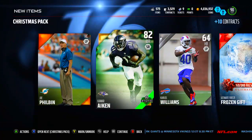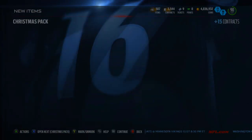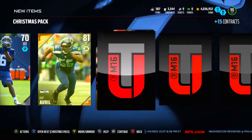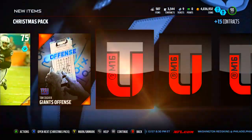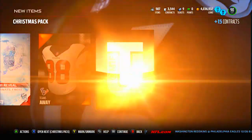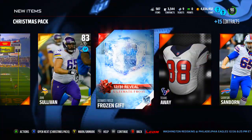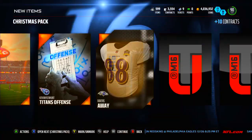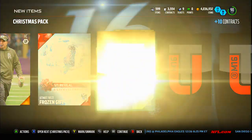I loved last year guessing at what the things were, but I guess this year they made it a little bit tougher. John Sullivan — another gift there opening the 31st, and that looks pretty similar to the one we've gotten before. So let's go — another Christmas pack, give me some elites, give me an elite Football Outsider, that'd be pretty cool. Have not gotten many elites at all.